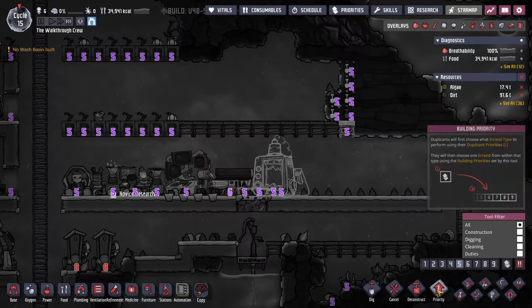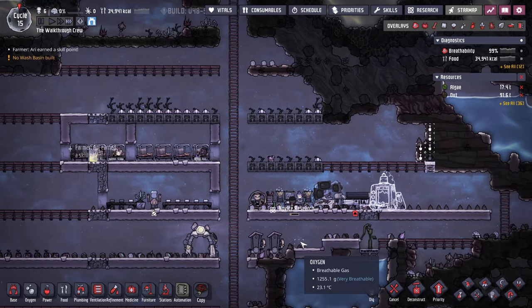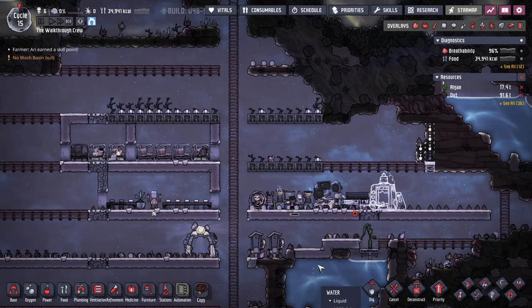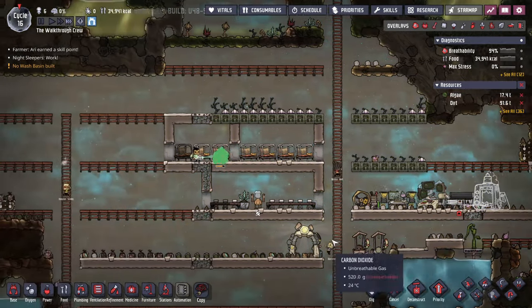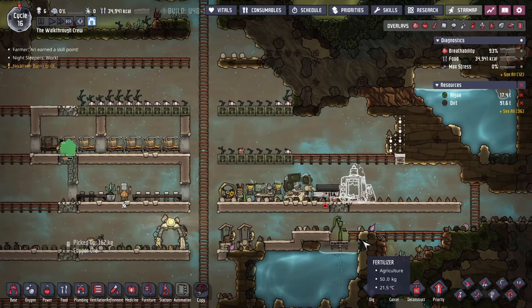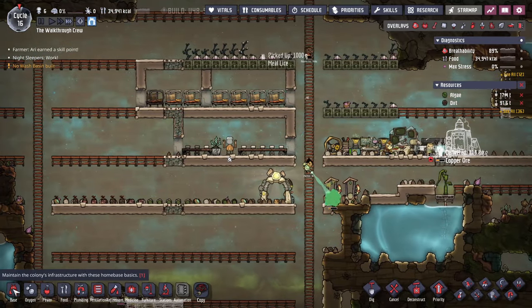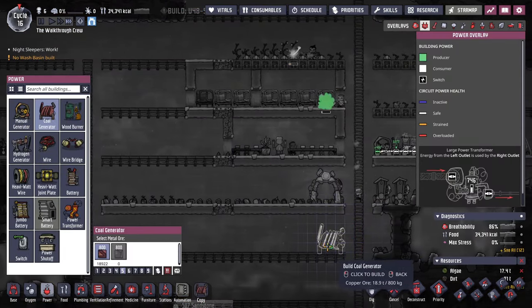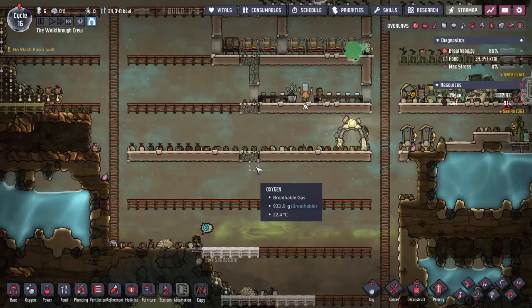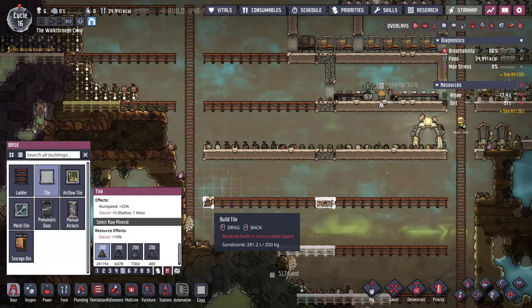I would normally have all this already set up and running, but I feel like it's better if I can build stuff while a video is going on instead of having built it off-screen. The point of the rock crusher is that when you're building out your power, you're going to be building coal generators. I don't really care where this is right now because I am going to move it, so I'll just create a new spot for it since this area is all mined out.